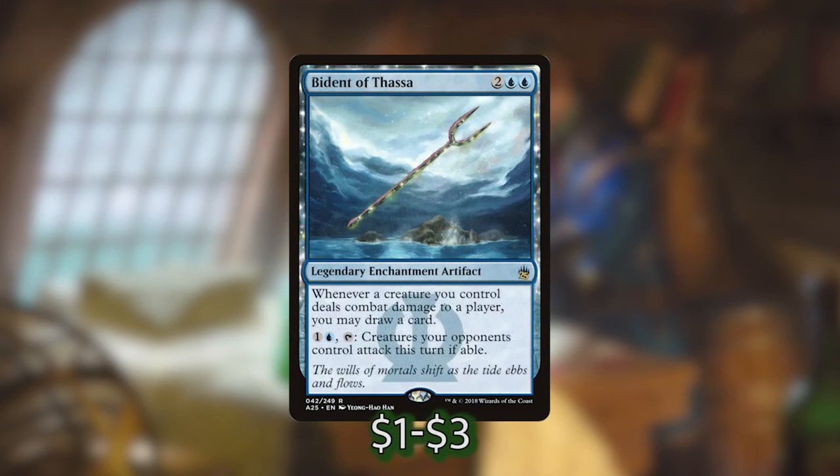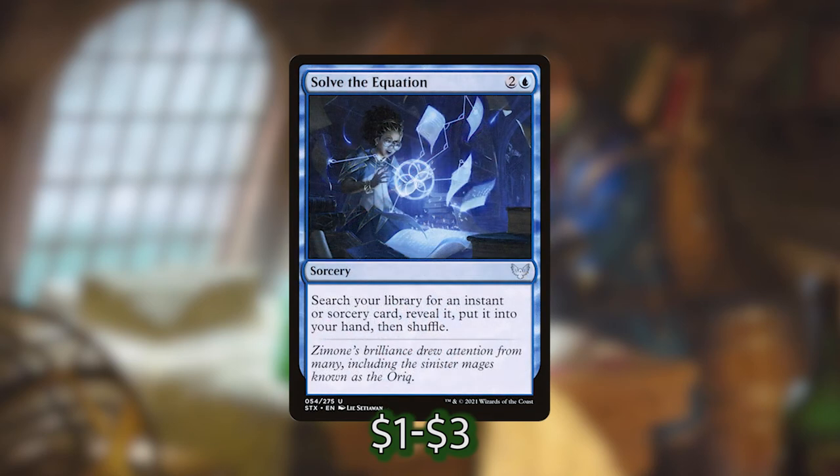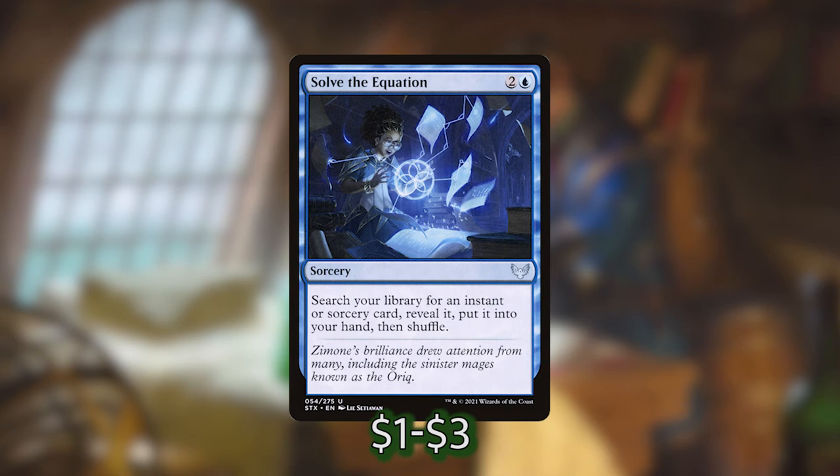We're also playing Bident of Thassa which is very similar — whenever a creature we control deals combat damage to a player we can draw a card. It also has an activated ability for two and a blue to tap it and make our creatures attack this turn if able. I am also playing Solve the Equation — two and a blue to search our library for an instant or sorcery and put it into our hand. It's mostly in the deck so we can find our Rite of Replication. Rite of Replication for four mana makes a token copy of a creature we control, or we can kick it for five more mana — nine mana total — making five tokens of that creature instead, which is really good to put on a Lord.